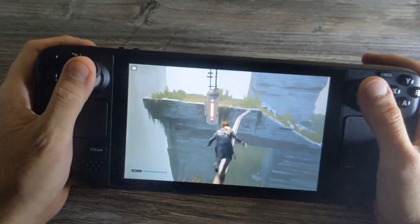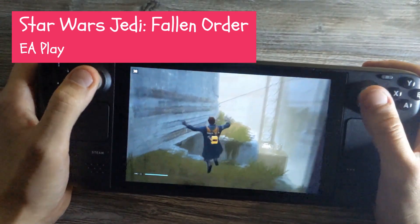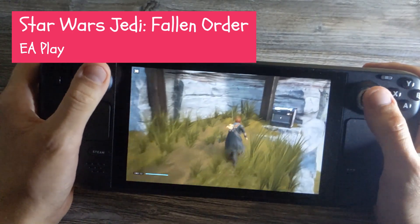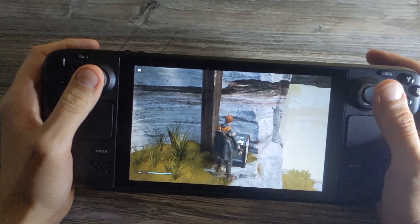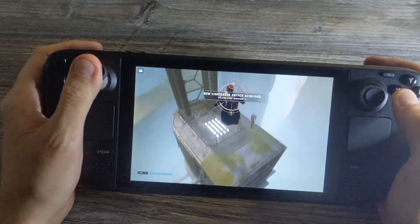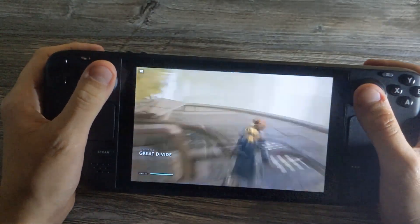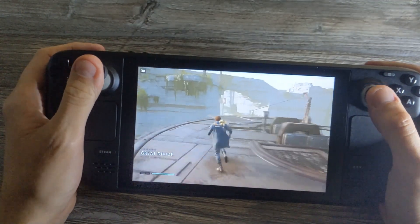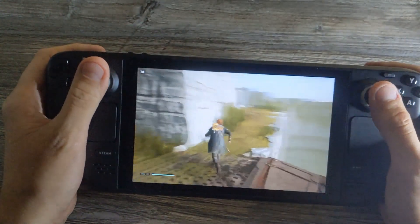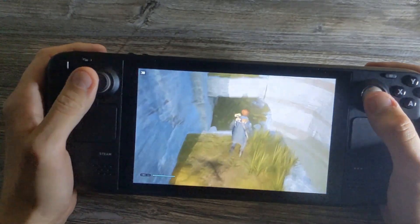Last one then — we've got Jedi: Fallen Order, one of my favourite games of all time. It's actually set at 30fps, and it certainly doesn't run much higher than that anyway. So I've just changed the settings and set that frame rate limit just so that we aren't getting any kind of dips. I've been replaying through this on the PS5, and to have the chance to actually play this on the go in handheld mode is quite incredible. I'm so impressed at how well it runs — I really think they've done a fantastic job on this game.